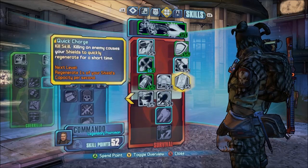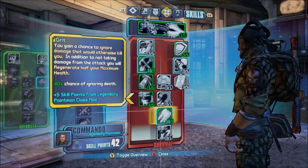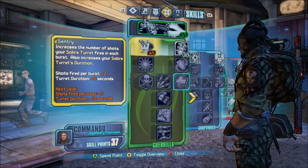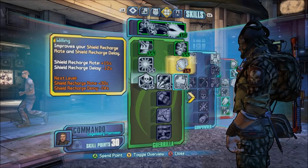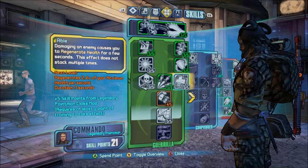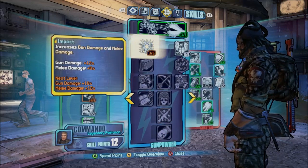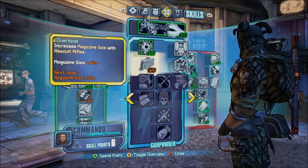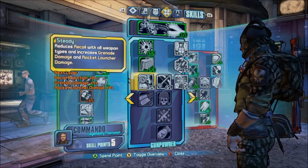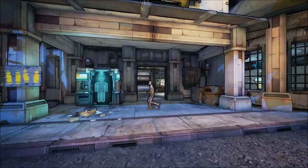And of course, what you can do is go for Resourceful, Grit, and Gemini. I'll just go ahead and fill out this tree on how I've ultimately decided to spec. Since I'm using the Hail a lot, I'm going to use Overload, Longbow Turrets, and Battlefront.